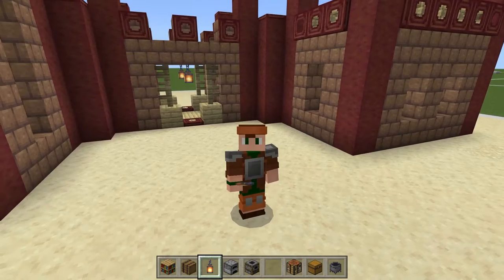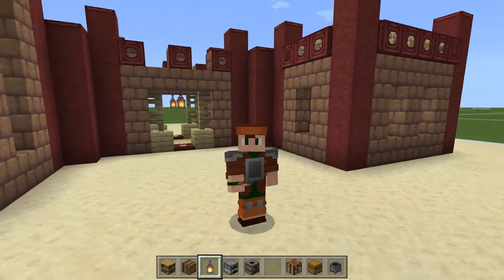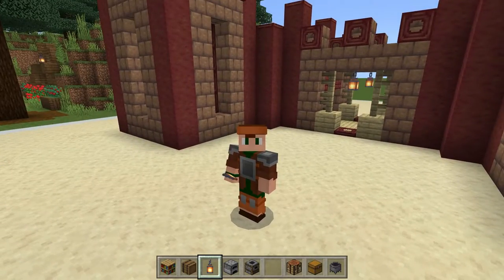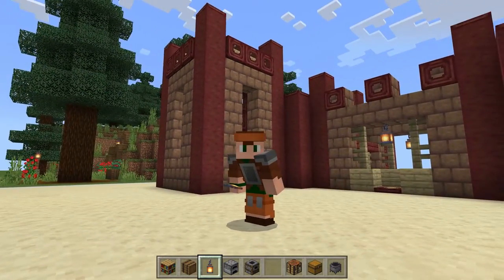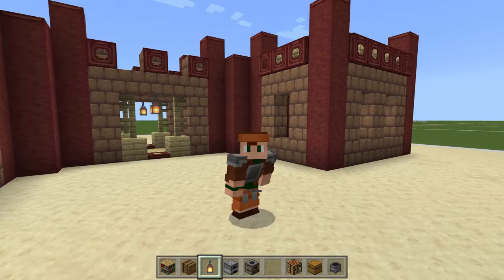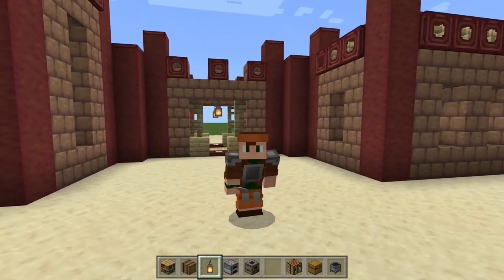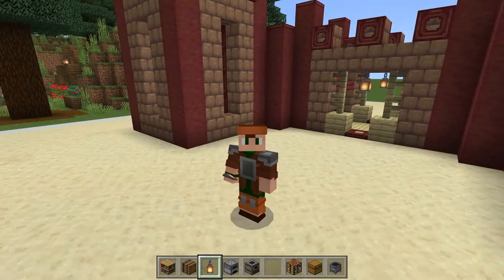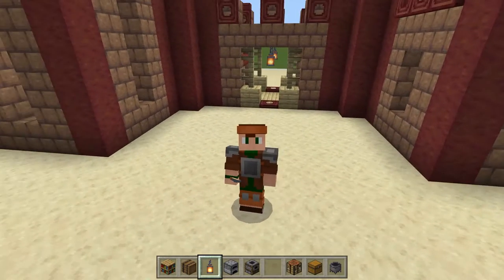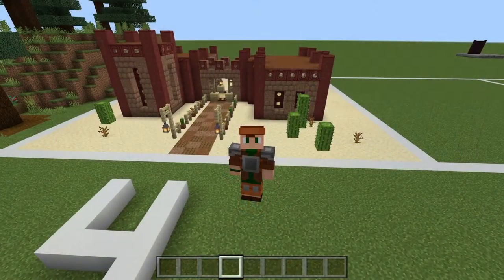And there we have it — there is our desert abode. Again fairly simple but it's got all the basics covered. All we have left is to landscape the outside. That's something I find quite challenging to do in the desert. I usually leave my desert builds pretty plain, or I make them super elaborate — no in between. This one I'm going to leave just like it is: just put a few cactuses around, a few dead bushes, maybe a small well on one side.